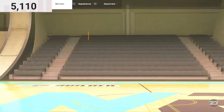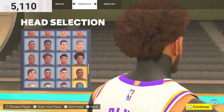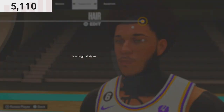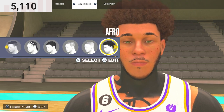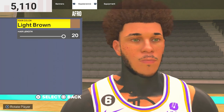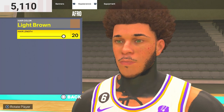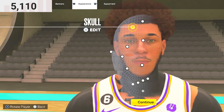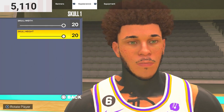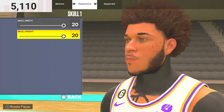For the appearance, you want to pick this head preset right here — it's gonna be all the way down here, you want this one right here. For the hair, you want to pick the afro. Hair color: light brown. Hair length: 20. Then for the skull, you want to go Skull 1 — skull width 20 and skull height 20. You want to copy this real quick.